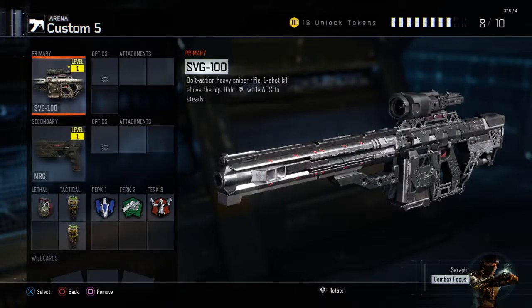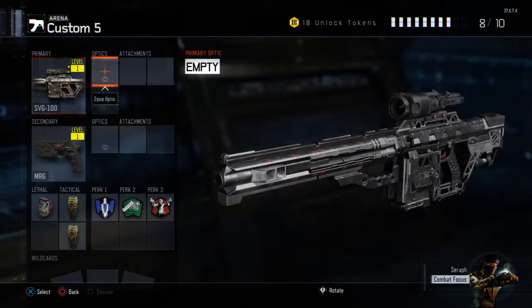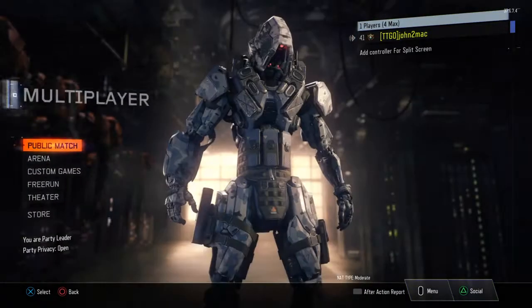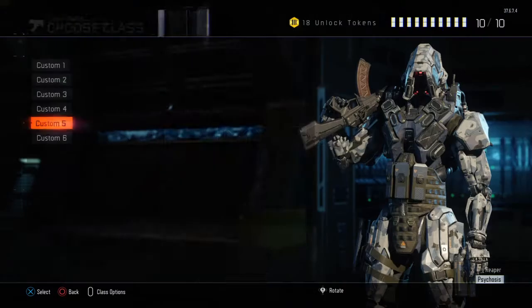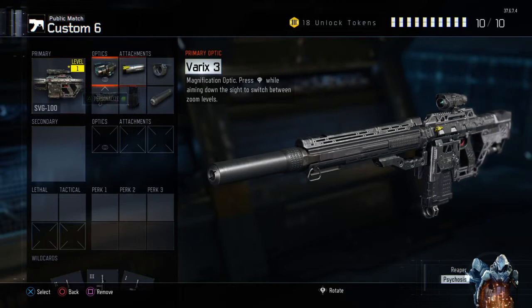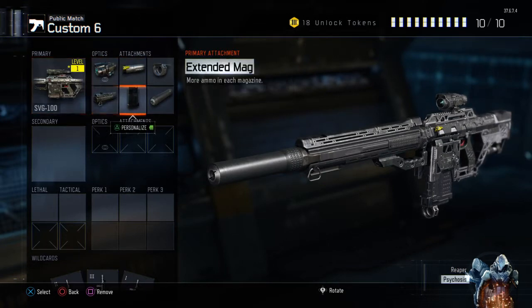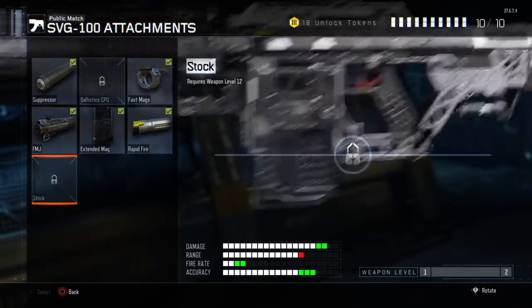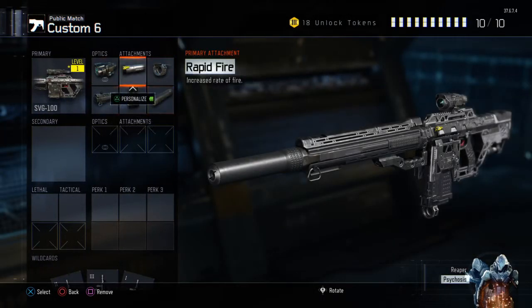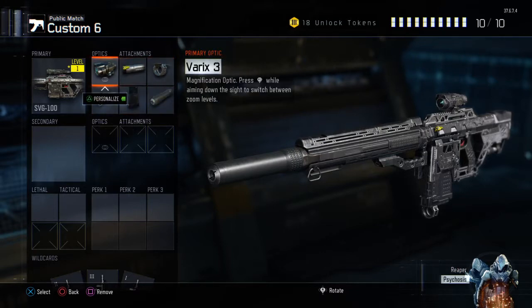Hi guys, today I'm going to be showing you a glitch in Black Ops 3. As you can see, this gun has just been prestiged, but I'm in the arena. Right before that, I actually had a class set up with it and all its attachments. As you can see, level 1 has six attachments, but look — when I go over them, it says I've not unlocked them.